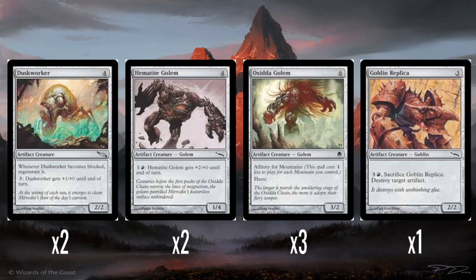Two Hematite Golems — four mana for a 1/4 — and it has a pump ability: one colorless and one red to give itself +2/+0 until end of turn. I think that's kind of fine. It's a little boring, but I think it's fine.